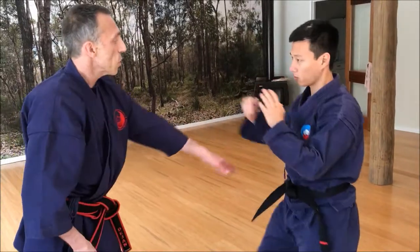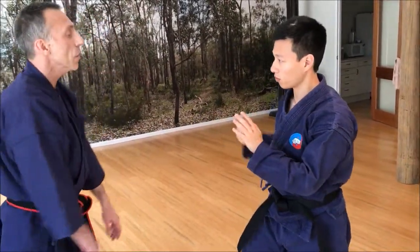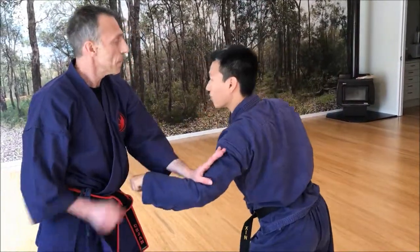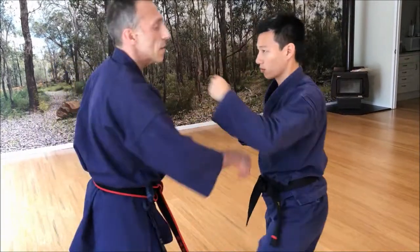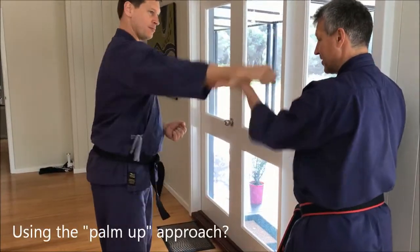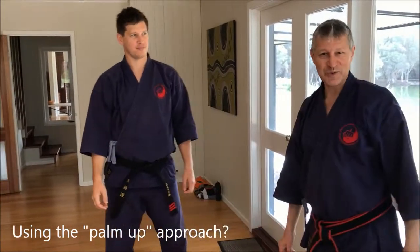So when he punches, all I need to do is come straight down, 1, 2. Punches 1, 2. Same side. Just go straight up from underneath.